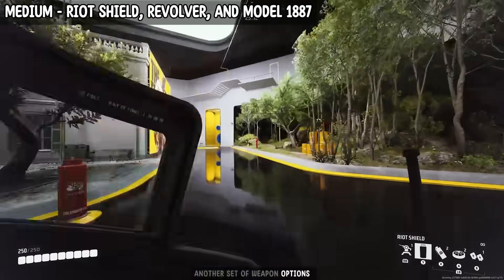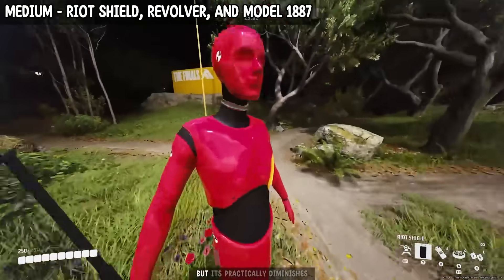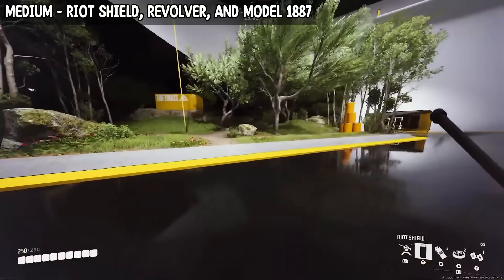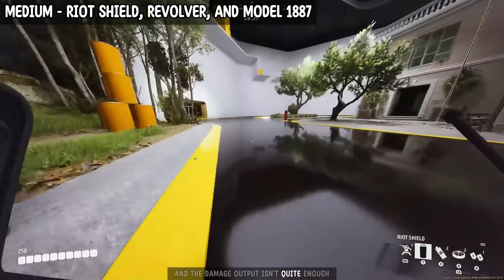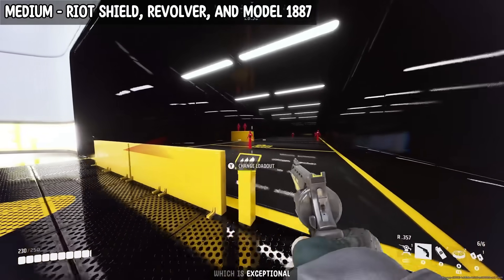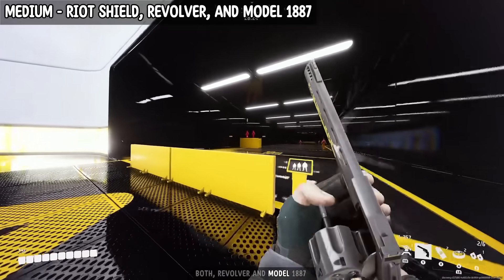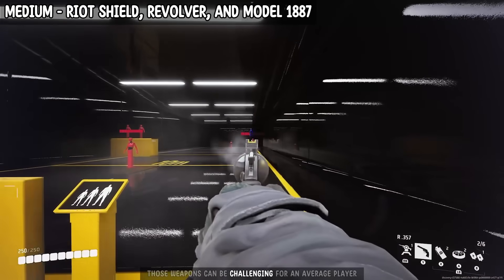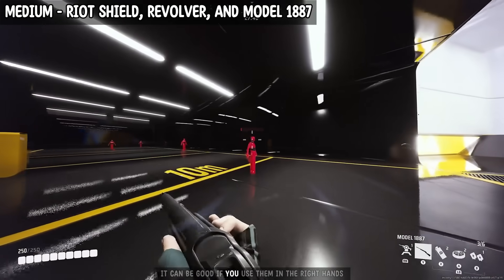Another set of weapon options, while fun, may not be as competitive. The riot shield initially seems like a cool choice, but its practicality diminishes once you realize enemies can target your feet, which peek out from underneath. Accompanied by a button for melee attacks, its swing is rather slow and the damage output isn't quite enough. Effective use requires getting uncomfortably close to your enemies. Both the Volver and Model 1887 shotgun require precise accuracy to be effective. These weapons can be challenging for the average player, mainly due to the high skill needed to land headshots, though they can be good in the right hands.